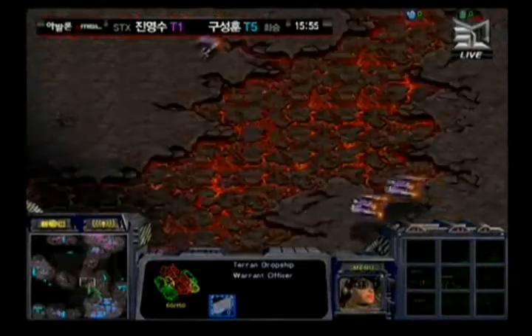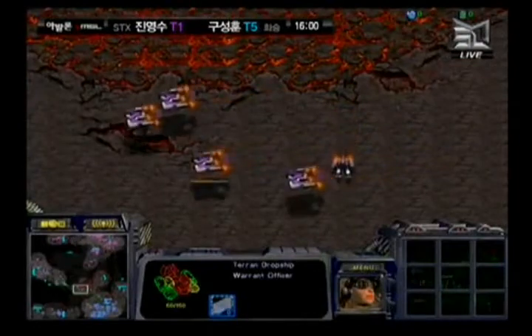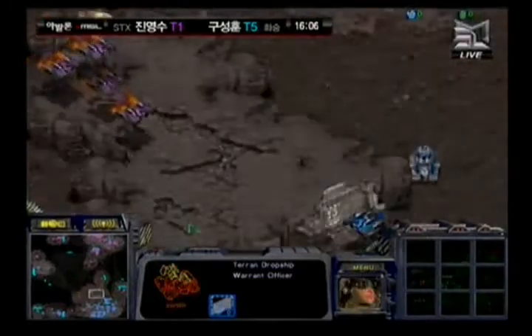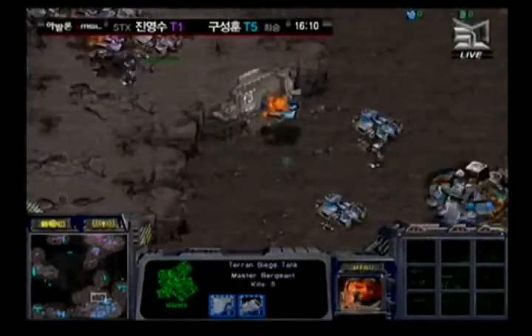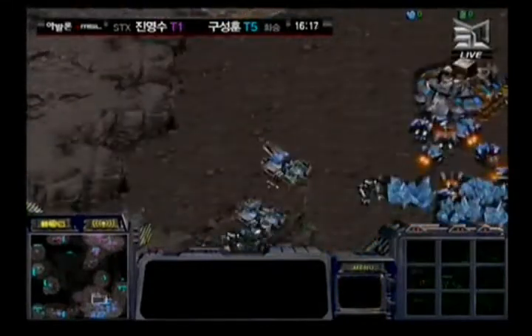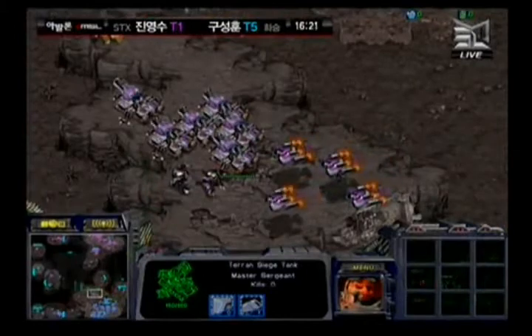Hwasan is desperate to go out into the field and do some sort of counter-attack. He decides the lower left is the answer, having completely lost his 9 o'clock position including the CC. He's going to start by putting all his tanks and several Goliaths on the ridge just outside Haya's expansion, with a couple of Goliaths to help support, and possibly use dropships to act as spotters.